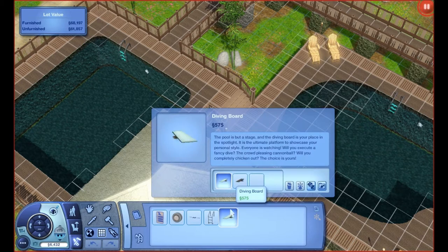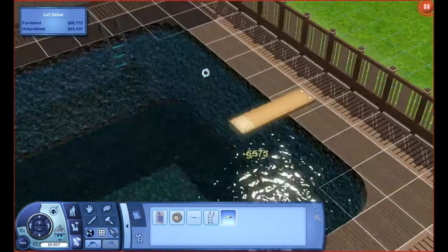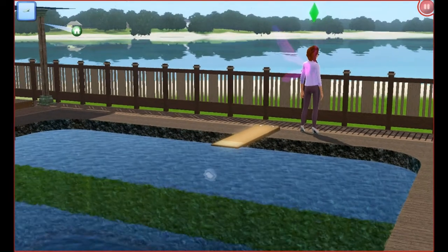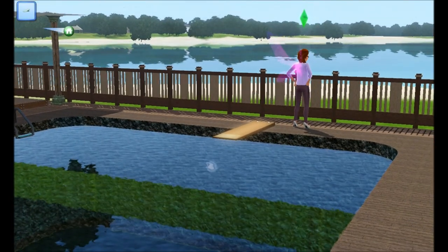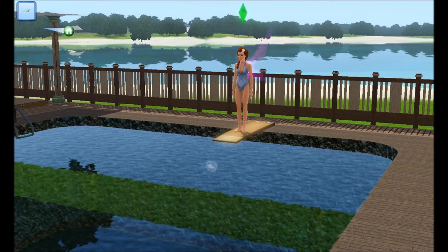We've been asking for this since the first game. So you go into build mode, then into the pool, then go to the accessories, and there's the diving board for $575. I decided to place this on the community pool in Sunlit Tides and have my fairy sim from my Let's Play — link in the description below if you want to watch those. And I decided to test out what you could do with the diving board.